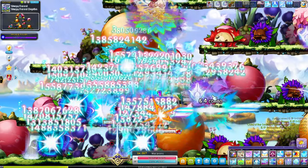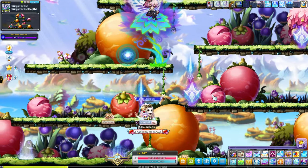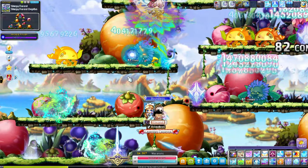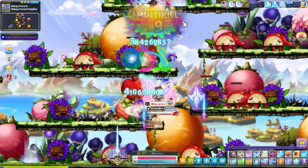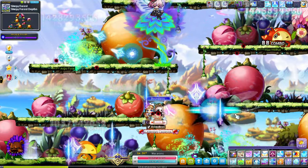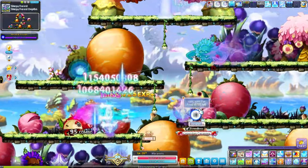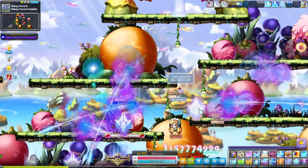I just stood on this platform and hit back and forth. I did this because my cleave can hit the bottom platform. With my swords taking care of the platform above me and my soul taking care of the two diagonal platforms, that's pretty much how I did it. If you don't one-shot, just jump back and forth — either way your swords will be able to hit the bottom.